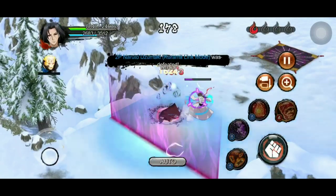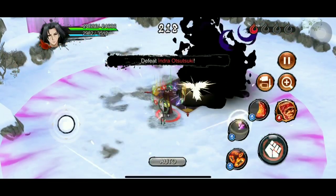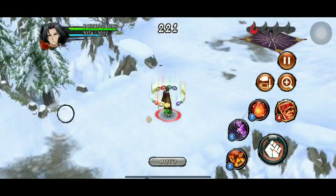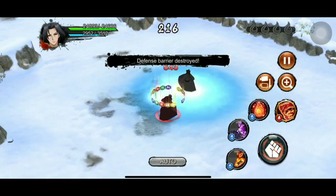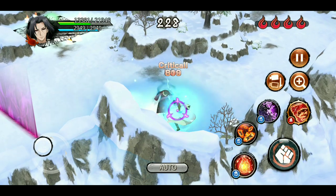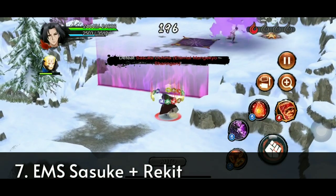He can handle one support easily but multiple supports is going to be a problem since he is a blue character with low defense. However, his low defense can enable him to use his ultimate very soon during the fight because he will lose HP quickly. Against main shinobi he is not that dangerous unless you get stuck in his combo of seal, paralysis, and slowed movement. A silly mistake or getting caught in a bear trap can be fatal.